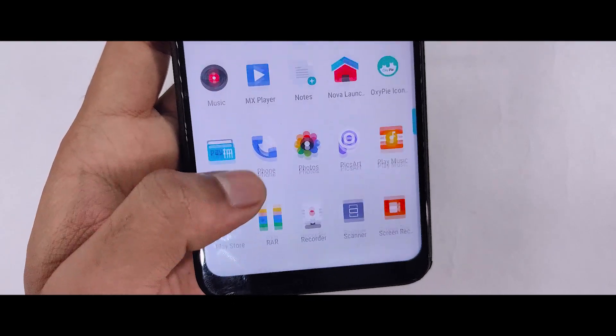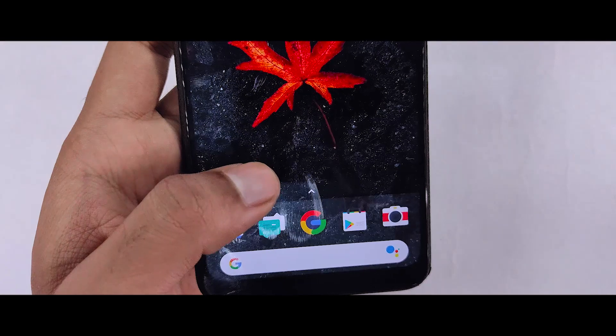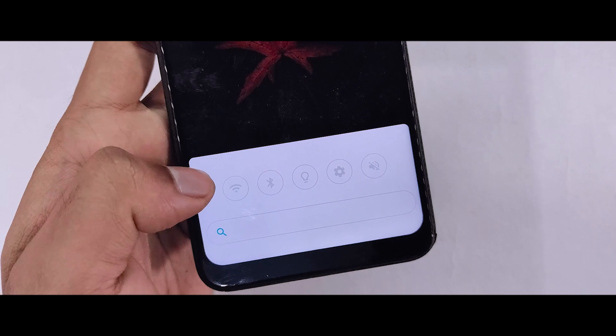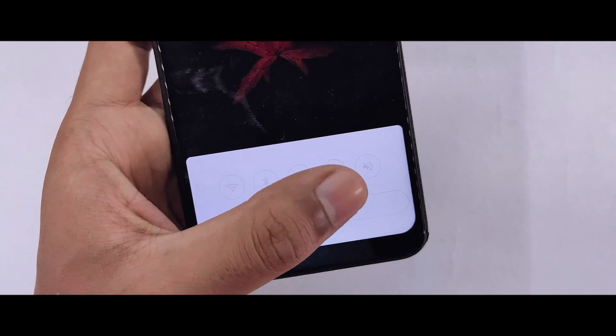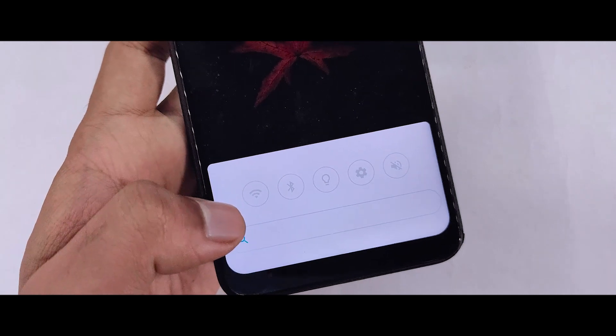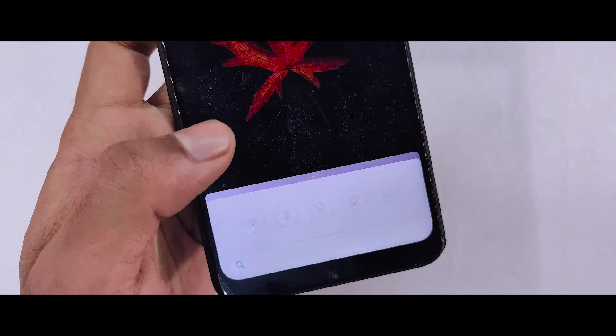This launcher was updated with the latest pixel launcher — you can see the pixel launcher. You can see the app and Google search bar, and you can see a new status bar in which you will find the main basic control center: Wi-Fi, Bluetooth, Torch, Settings, and Silent. You will also find additional features.